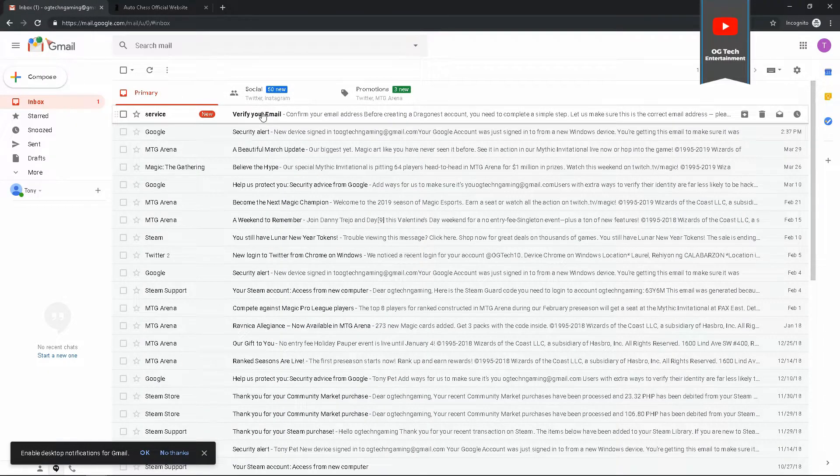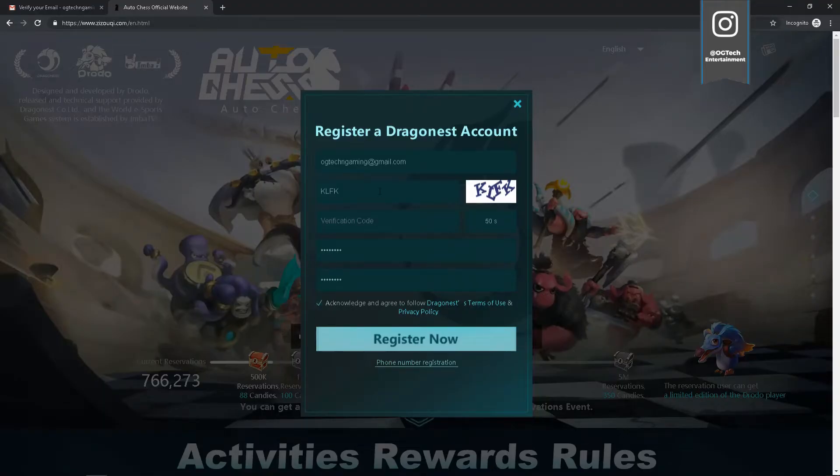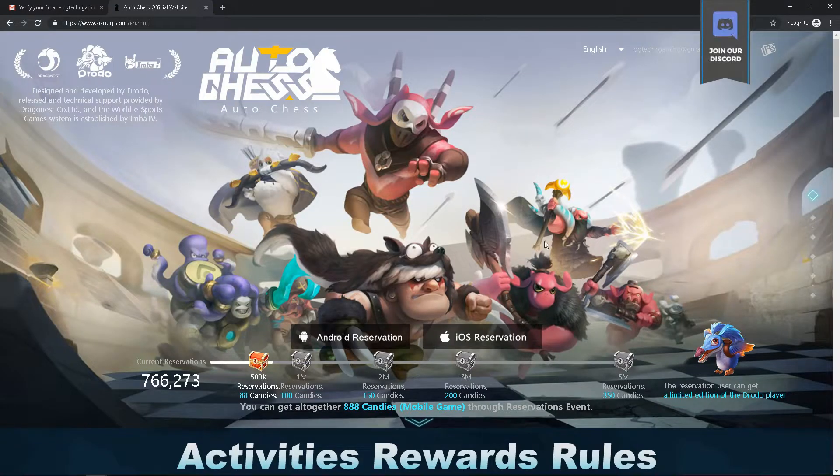Click on Get Verification Code — it's counting down. Let's go get the email verification. Copy and paste it, and there you go. It's registered and you're logged in.